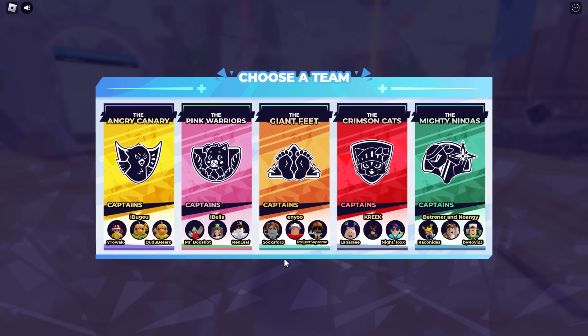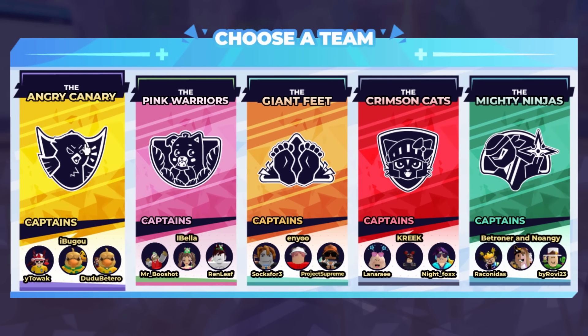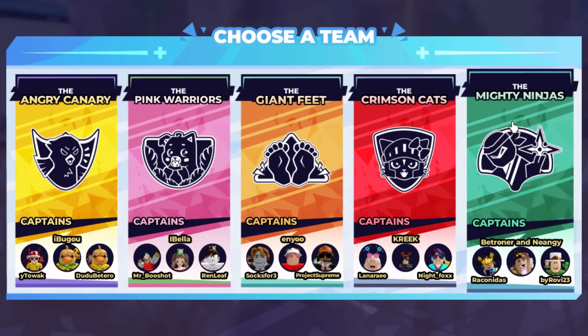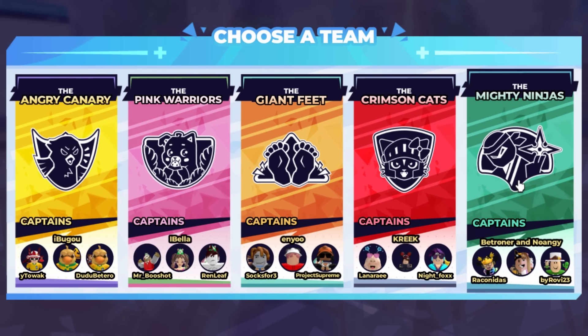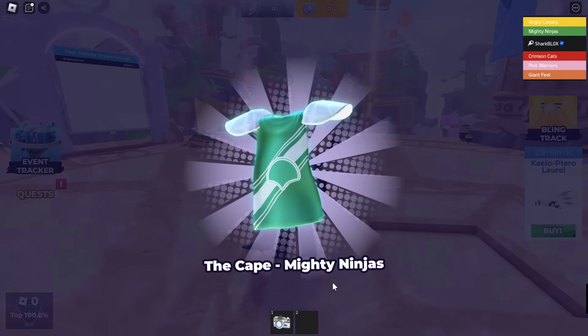We're going to be picking a team. Who should we choose? I did say in my previous video I was going to choose the Mighty Ninjas. I'm not a massive fan of the color green, but compared to the other teams which I think are going to be a lot more popular, I think I'm going to pick a less popular team. So let's go with Mighty Ninjas — why not.